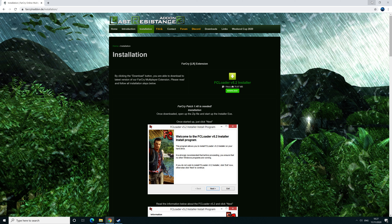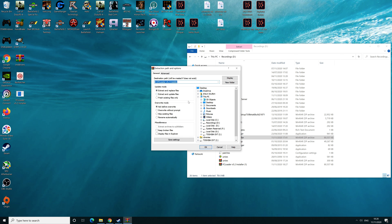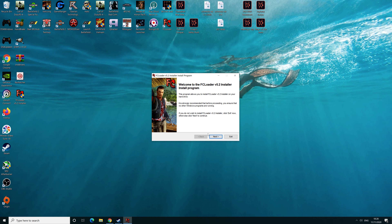Continuing on — once you've downloaded the installer, open it up and extract it to the desktop. Once that's done, click that, click yes, and follow the steps through and let it install. I don't need to do it because I've already done it, but follow the steps through and click yes or next for everything.